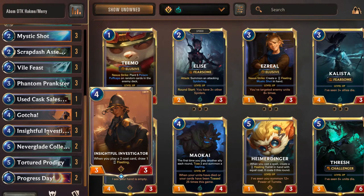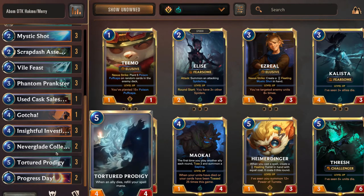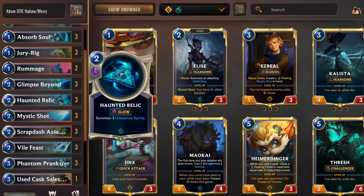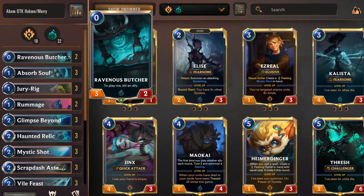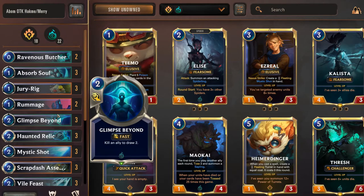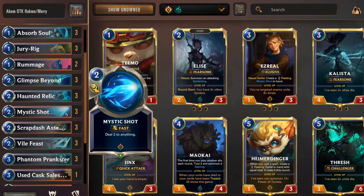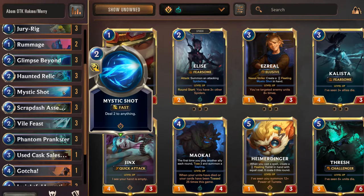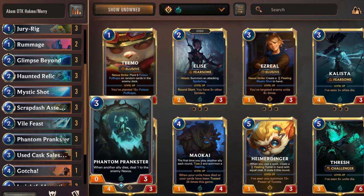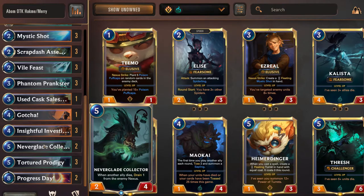What happens is you get this combo out — essentially one of each card — and then you just start making units. You have a Haunted Relic, and then you kill them off with Ravenous Butcher and Absorb Soul, then make more units and kill them off. You keep going with that and then you have your Burn at the end. These are also a bunch of two-cost spells, so you can just keep on drawing. You have Phantom Prankster to do that extra damage, along with the Neverglade Collector.